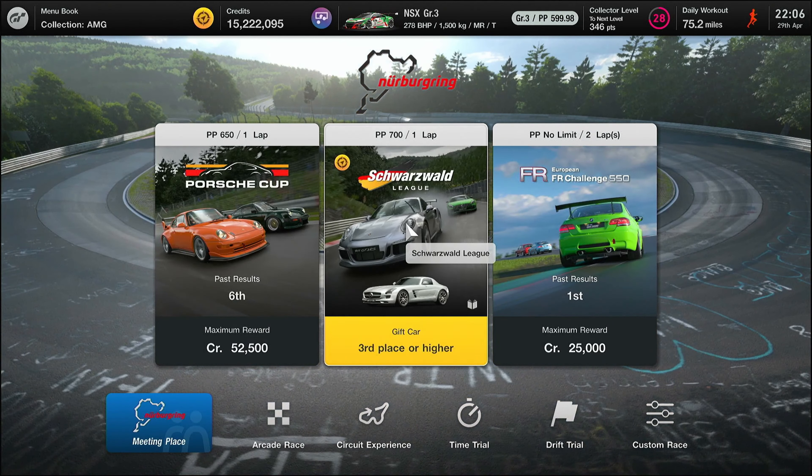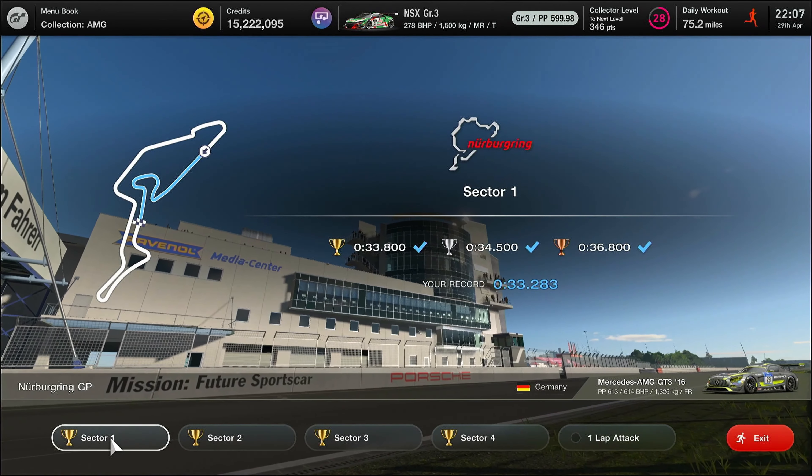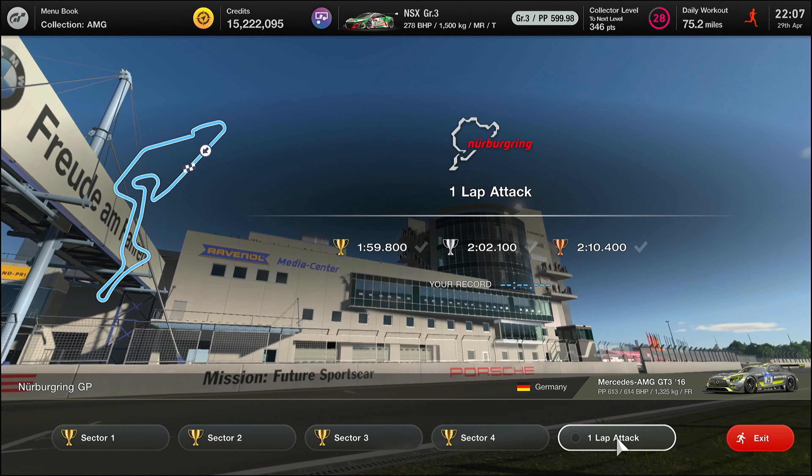Welcome folks to the Nurburgring. We're at the Lap Attack at the Grand Prix track. 1.2 million credits are available to you if you complete the lap and go gold on all of them.